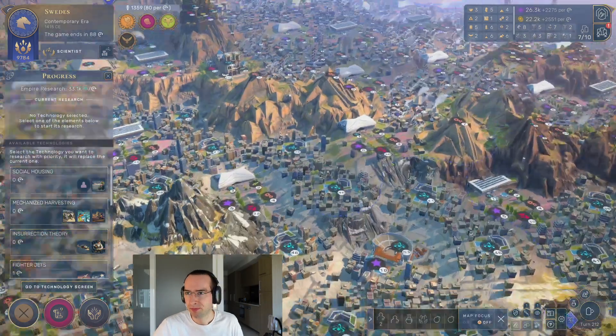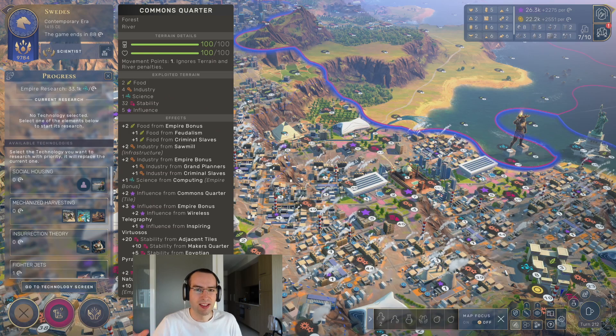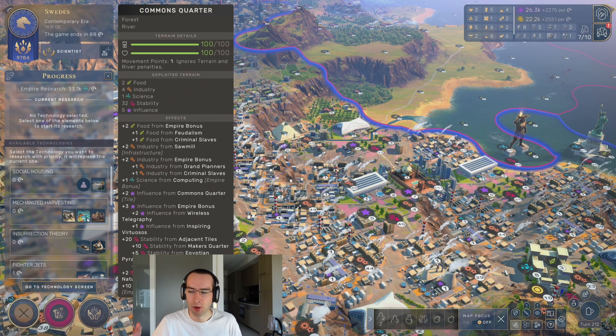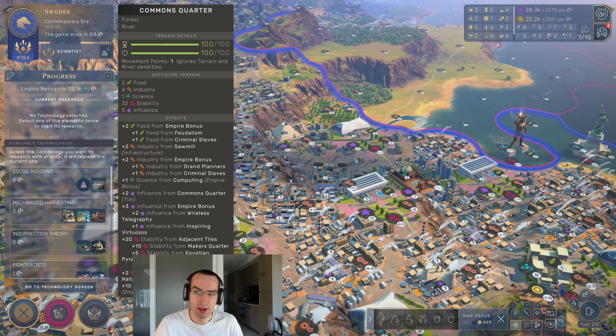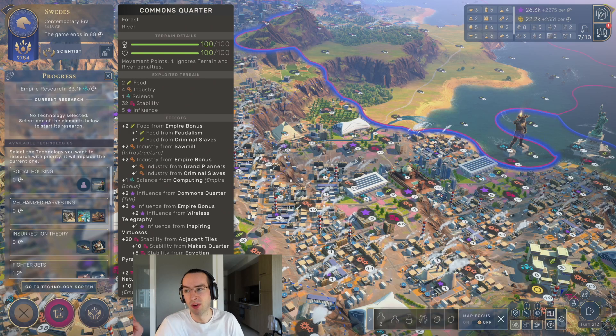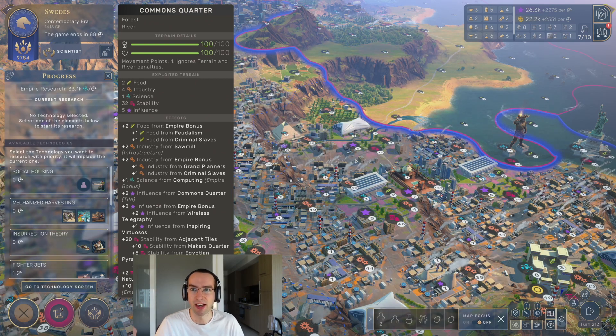I'll break this guide down into four parts. First, an overview of what research is; second, we'll talk about the research quarter and how that works; third, how infrastructure boosts the research and science output of research quarters; and then how you can turbo-charge your research by picking various civilizations that are science-focused.